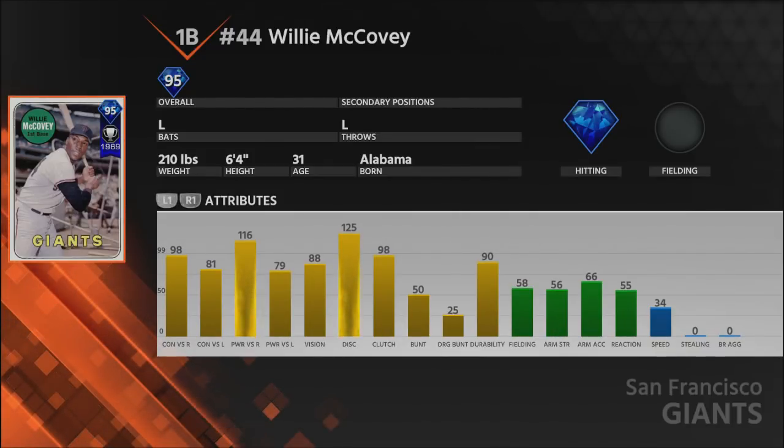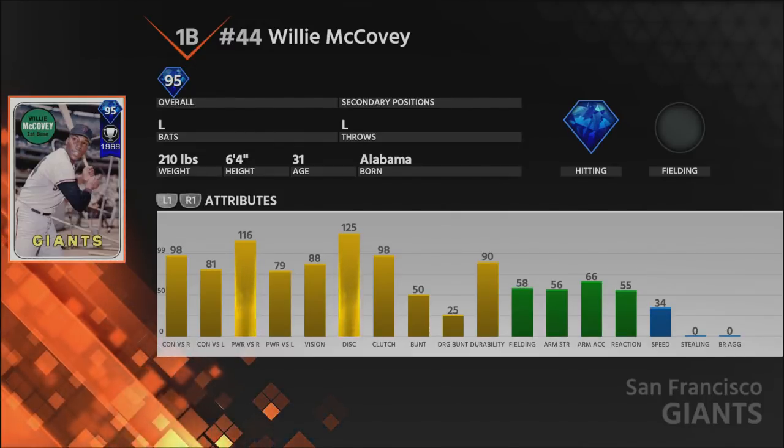Next up — our last card — is the 95 overall Willie McCovey, McCovey Cove's namesake. I have no doubt you are going to be hitting a ton of balls into McCovey Cove with this card. He's a first baseman, so what we care about is hitting, and the answer is an unequivocal yes. He does have some platoon splits — much better versus righties — but against lefties he still has 81 contact, 79 power, and 88 vision, so no PCI problems.